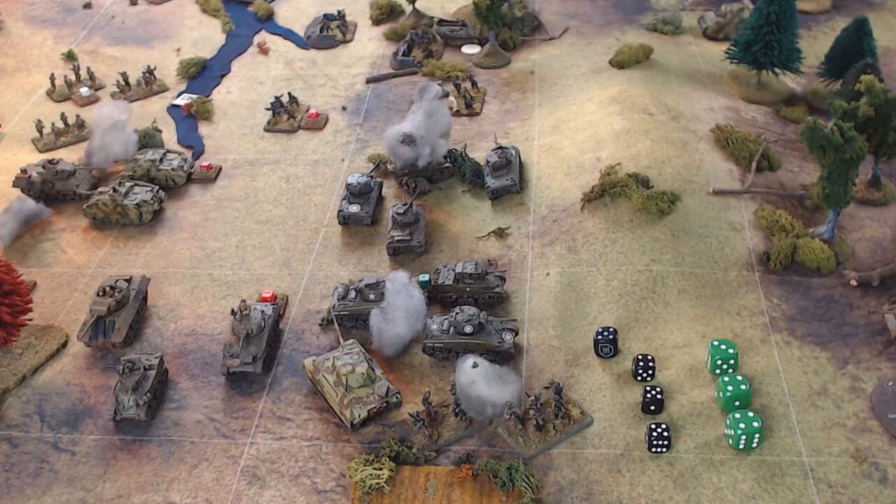One thing to point out: the Americans do have a recon vehicle, the Stuart light tank. As the defender, before tactics are chosen and revealed and before artillery barrages are declared, he has the option to use withdrawal — on a four-plus, that would let him move out of the square and avoid combat. Unfortunately, the Germans are all over the place, though he could withdraw up here and be isolated. In this case, he's not going to use that ability — he's going to stay and fight. The Americans need every gun they can muster.